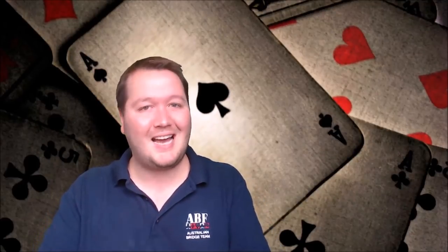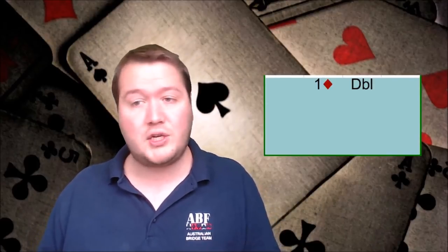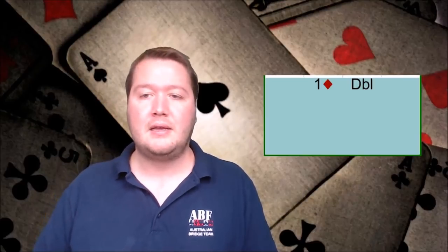Number one on my list — and some people might not think this is a convention, but it kind of is — is takeout doubles. Takeout doubles get misused all the time. One key way is an auction like one diamond, double, where the doubler has a doubleton in one of the unbid majors. People double on hands they would have opened but don't know what to bid. If you've got 13 points and a balanced hand with a doubleton spade, don't just double because you don't know what to do — the correct thing is typically just to pass.